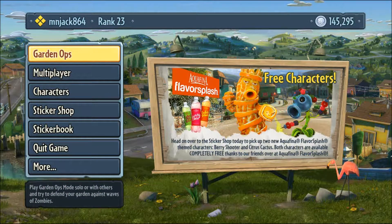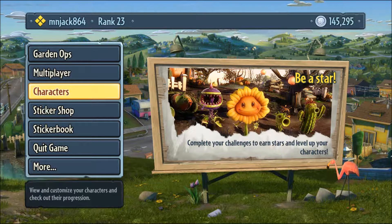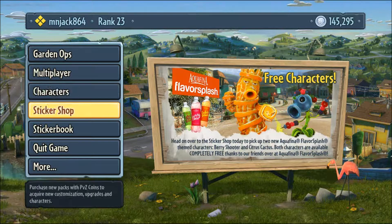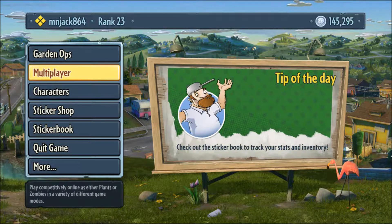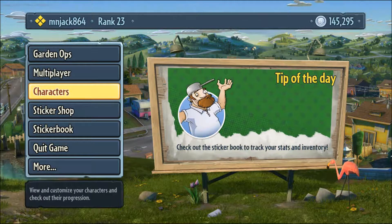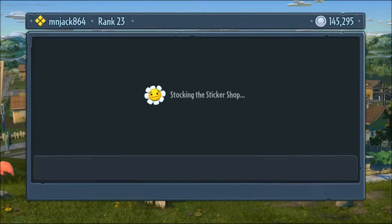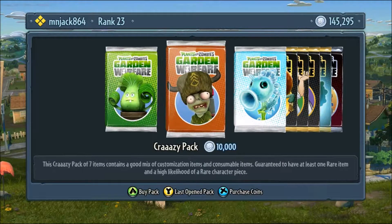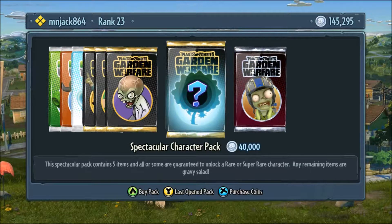Hello YouTube, RainbowGames back, and I am here to continue our let's play of Garden Warfare. As you can plainly see, I have a whole bunch of new coins that I've collected off camera that you guys did not see. I was playing quite a bit offline and never got to play with my online friend again, sadly. I did round up a whole bunch of coins so that we can unlock some new characters, but I learned that the Spectacular Character Pack only opens characters that do not have any character stickers earned already.